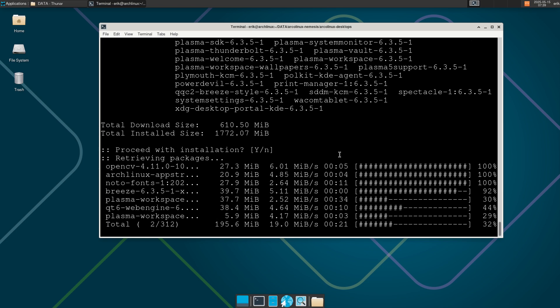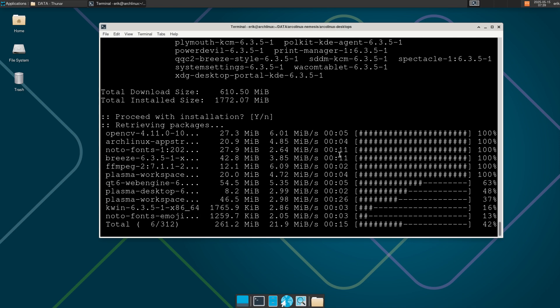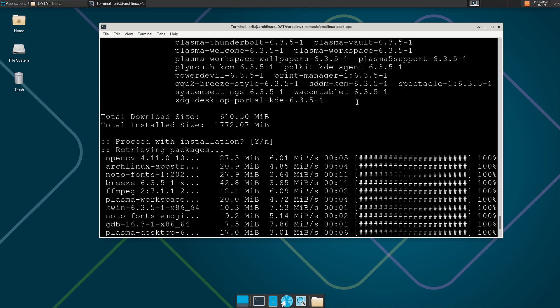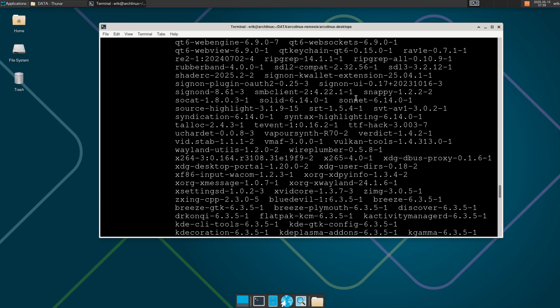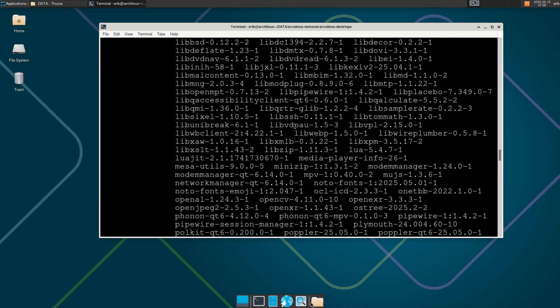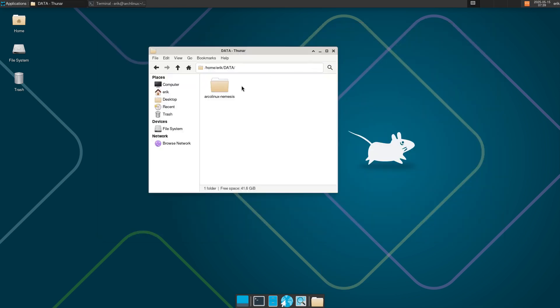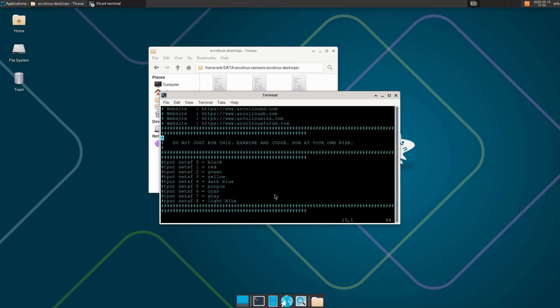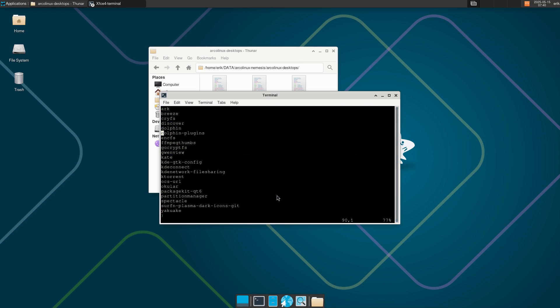Strange, right? Why didn't you choose Plasma in the beginning in arch-install? Because we want to test the script here, and it's more than what the guys of arch-install thought of. It's more. Maybe we should have a look — navigate here, here, here, here — then you see there's a lot more. It's just not Plasma alone.